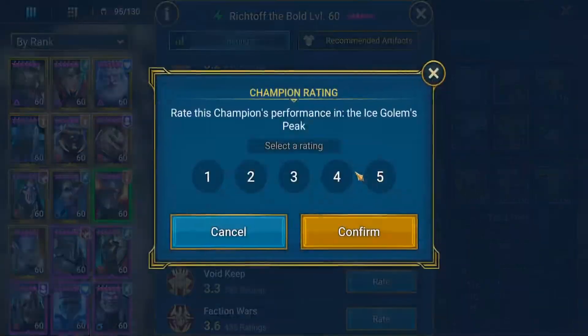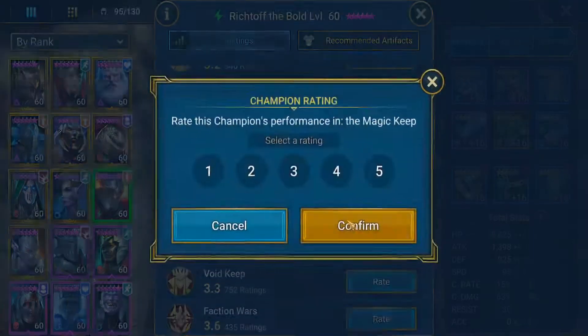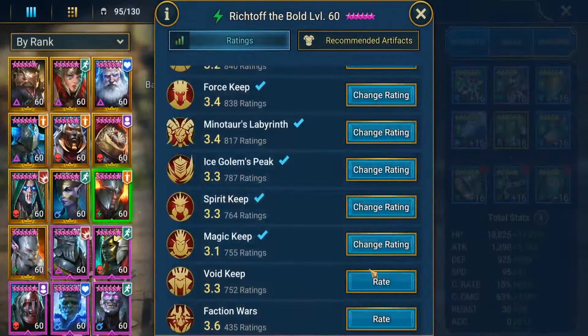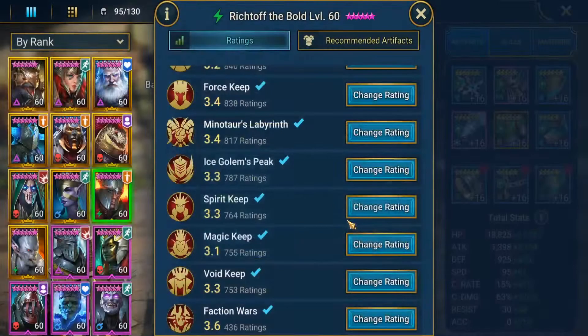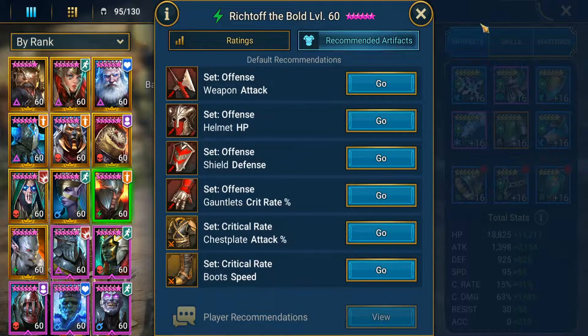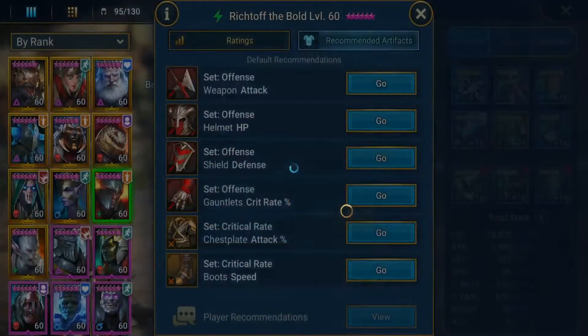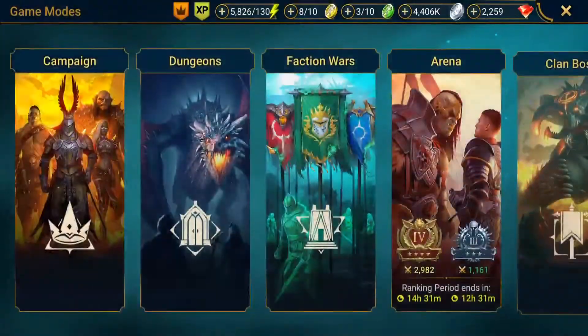Ice Golem for Spirit Keep. I would have put him higher for Ice Golem, because he does the max HP decrease every A1 he uses. I'm surprised people don't like him — I feel like he's rated very lowly. That's what I mean, because he's a Vault Lord and people just see what other people say and throw a rating on him.